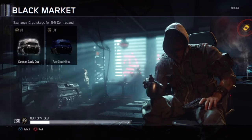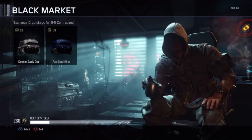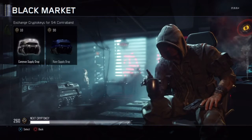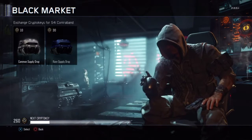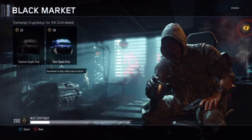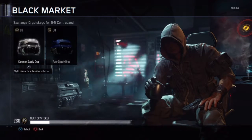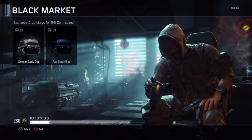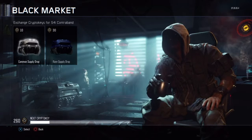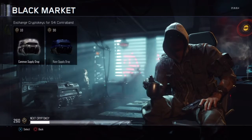What's going on everybody, my name is Core and today we're doing another supply drop opening on Black Ops 3. As you can see in the bottom left hand side of your screen I have 260 crypto keys and we're going to be opening all of them in this video, maybe open a couple of rare supply drops but mostly the common ones. I apologize if my voice sounds a bit rough but I have a cold at the minute.